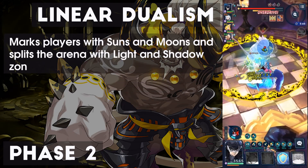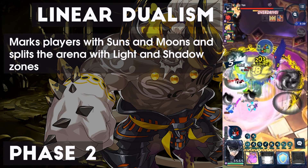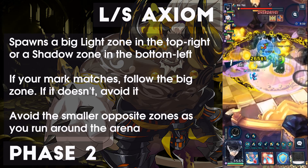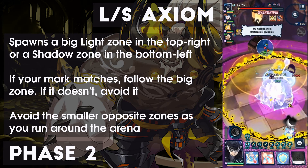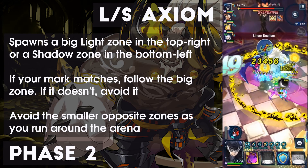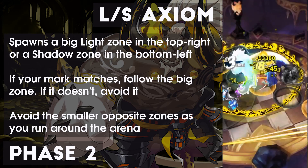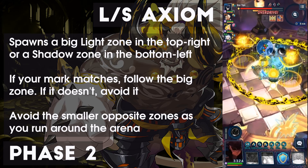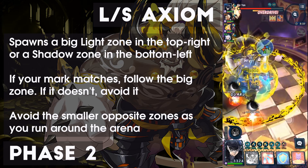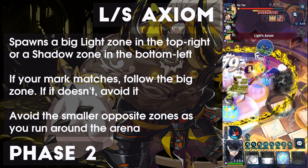The second loop starts with Linear Dualism. Much like Circular Dualism, this marks players with Sun and Moon markers as well as spawning a line of Light and Shadow Zones. Linear Dualism is paired up with Light or Shadow's Axiom, which spawns a large Light or Shadow Zone in the top right or bottom left. Players with Sun markers should follow the large Light Zone and avoid the Shadow Zones, and vice versa. Players with Moon markers should avoid the Light Zones and follow the large Shadow Zone. Being in the wrong zone or not being in the right one will cause you to take chunky damage ticks of about 1,500 to 2,000 damage. In general, you'll end up having to run about a lap and a half around Kayan to follow or avoid the zone, making sure to pass through the correct mini markers to avoid taking extra damage.